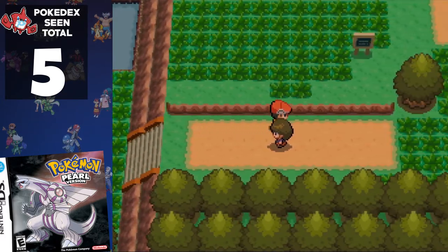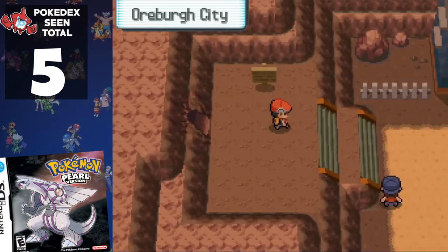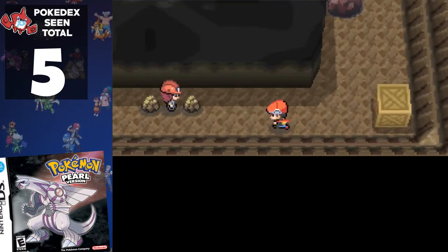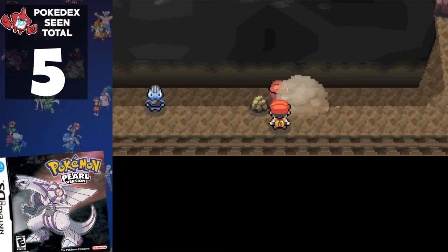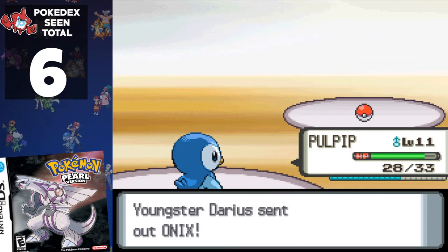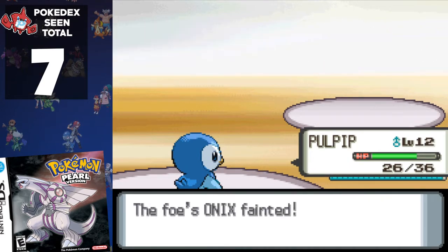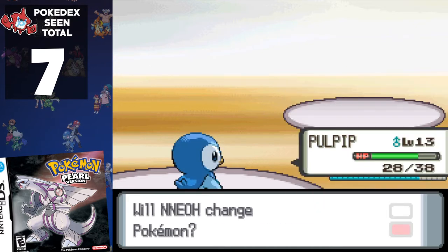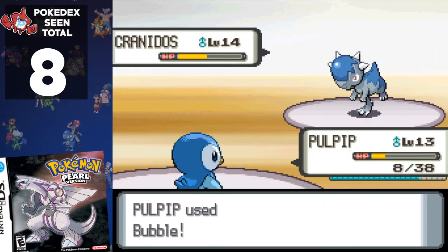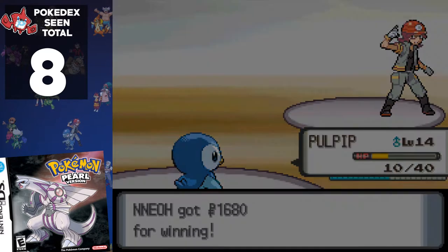With our new team, we beat Barry and resume our journey. We can avoid the trainers on Route 203 and in the mine, as trainers only battle you if you speak to them. You can also skip the two trainers in the gym — the first uses Geodude, the second uses Geodude and Onix. Gym leader Roark also uses these Pokémon, so there's no harm encountering them early. His final Pokémon is Cranidos, and thanks to Piplup's Bubble, it's an easy battle. We wrap up the first gym with 8 Pokémon on the counter, or 5.3% of the Sinnoh Pokédex.